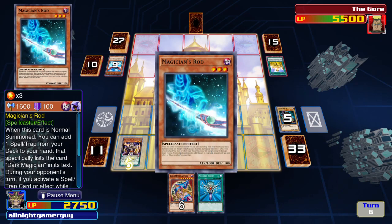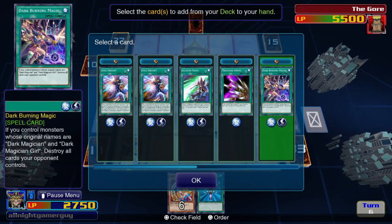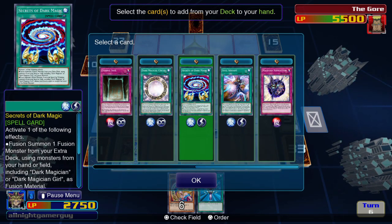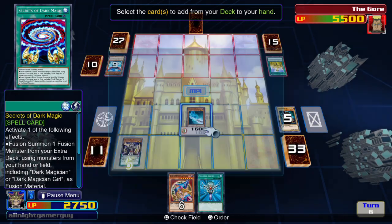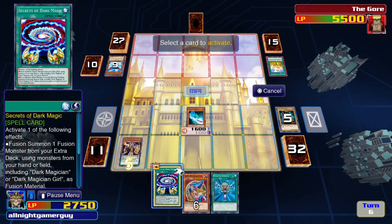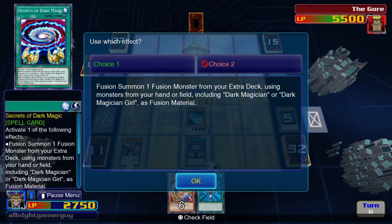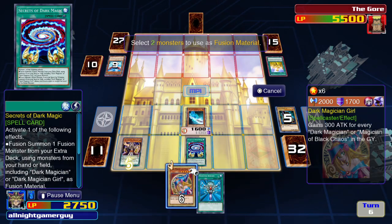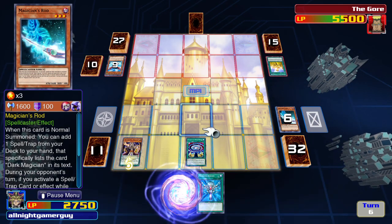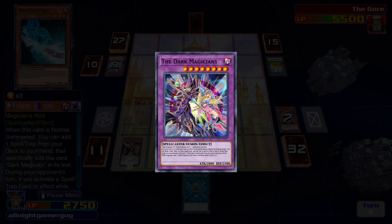I summon Magician's Rod and activate its ability. I activate the Secret of Dark Magic, and I'll fuse together my Dark Magician Girl from my hand and Magician's Rod so I can summon the Dark Magicians.